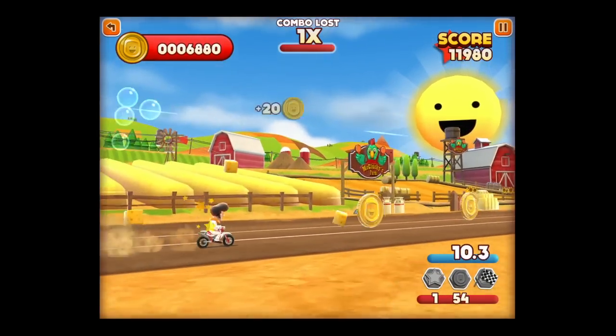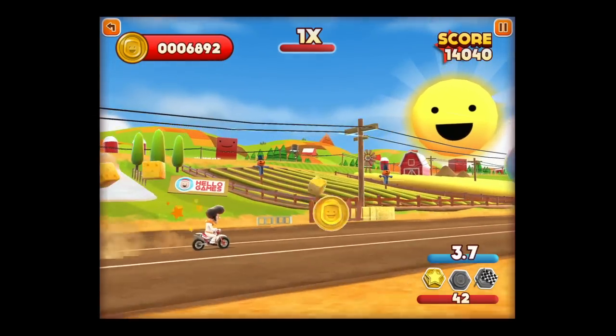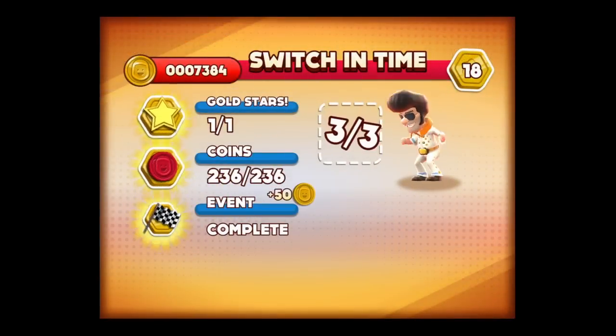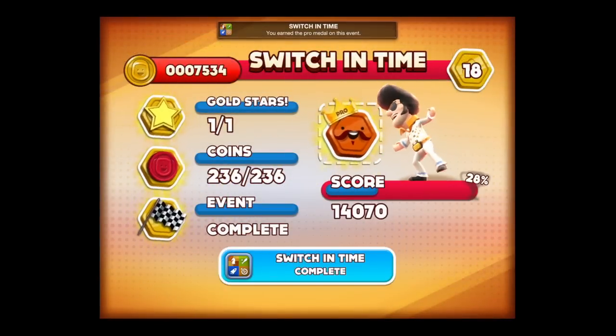There are some bonuses you just have to find. Most of the things you're going to find are going to give you coins. Coins will help you unlock the different characters, of which there are 25 currently — awesome.